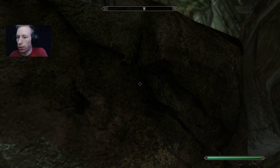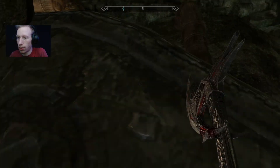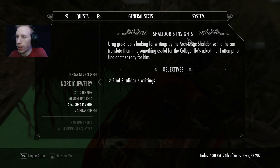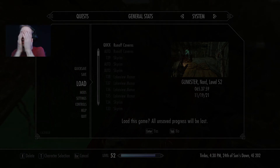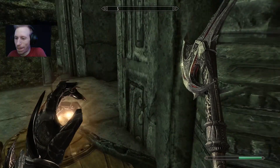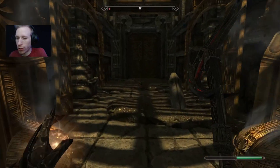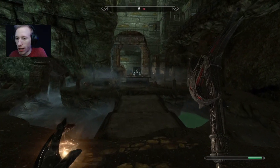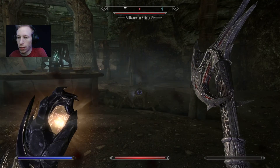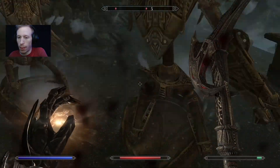Oh shit — what? What the fuck? Really? I'm fucking stuck down here. I gotta reload my save. What the hell? They didn't fucking close that off — they didn't put like another rock there to block people from falling in there. How many people fell in that fucking hole? Now the door shuts. I didn't notice that the first time. I'll make sure not to fall in the hole this time.